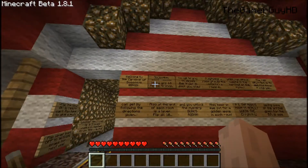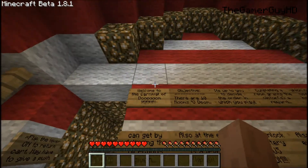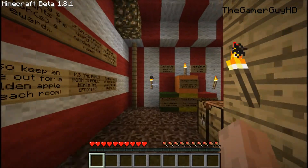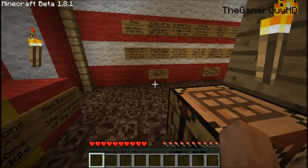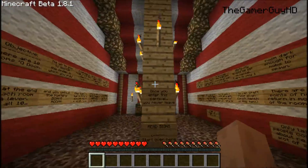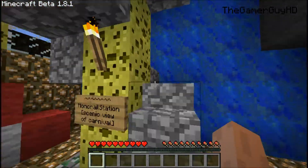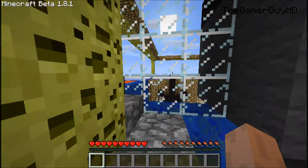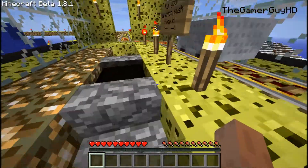We are playing offline so no skins, and we are playing on a custom map this time called the Carnival of Doom. Rather than reading all the signs, I'll just give you a quick rundown: there are ten rooms, and at the end of each room there's a lever we need to flip to get to a bonus room. The rules are no cheating, no block placing, no mods — the usual.